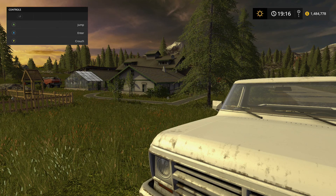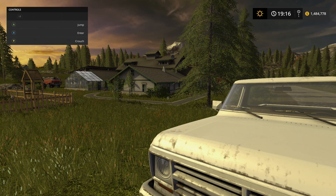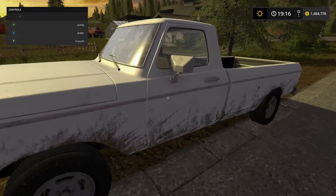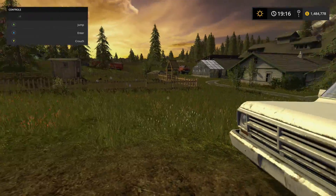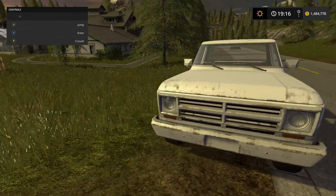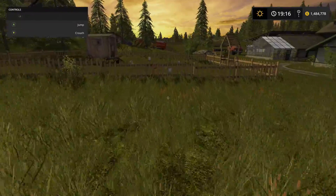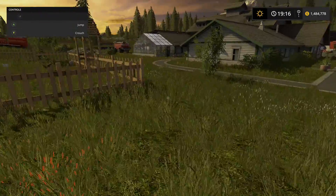Hey everyone, welcome to Farming Simulator 17. It's Farmer John here today. We are going to collect some eggs from our chickens. I've got my truck parked here just on the side of the road because we are going to go pick some eggs and then we're going to go take them into town to sell them.